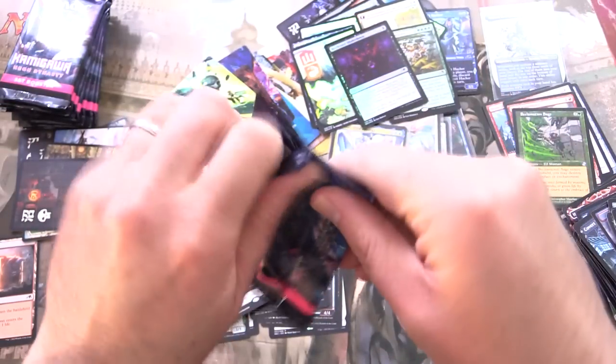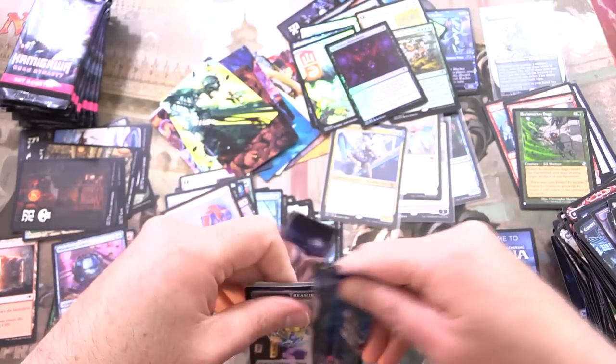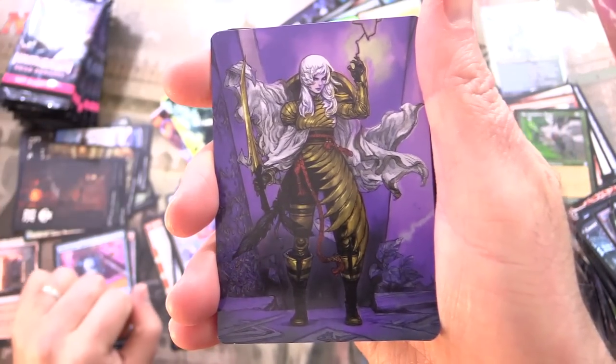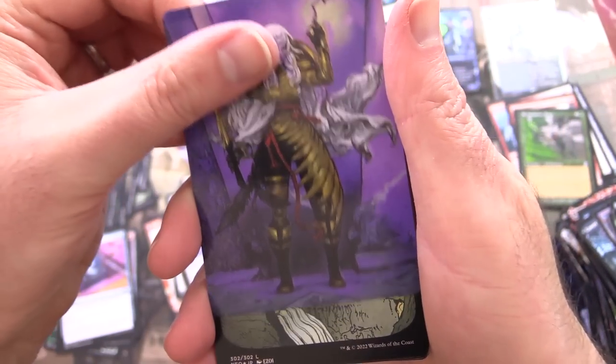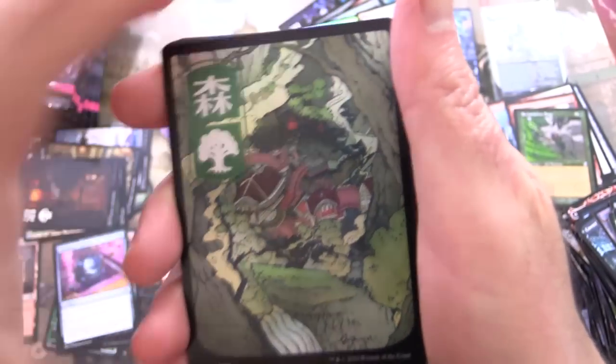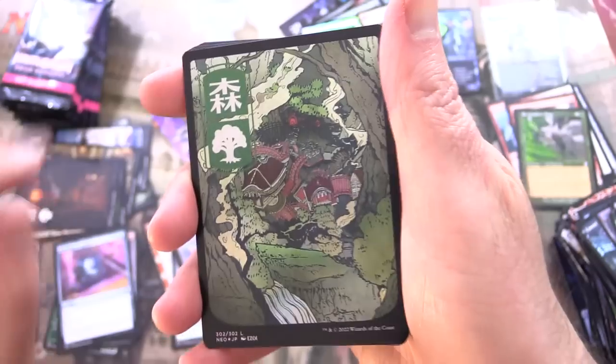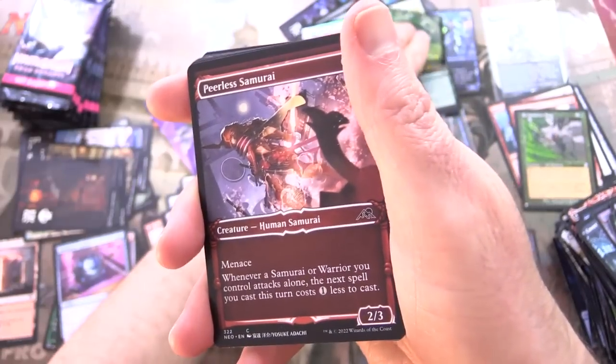Is anyone planning to make a mech deck? And that was a total unintentional rhyme, but I think it works. Here we have another Yu-Gi-Oh style card — The Wandering Emperor again, more alternate art. A gorgeous foil forest. Love it.